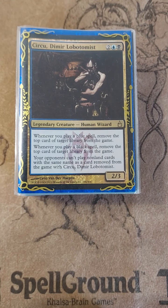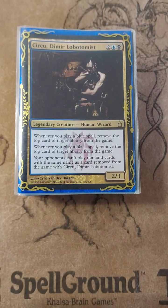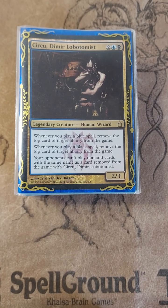What makes this lantern deck different from a modern lantern deck? There's no Ensnaring Bridge in this deck — I used to own one but I sold it, and I felt like it's not 100% necessary in this deck. Also there are no Thoughtseize-type cards in this deck. I might run them, I just don't think they're that important in EDH. But nonetheless, let's get into it.